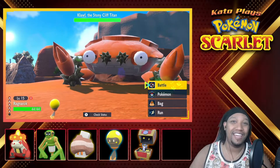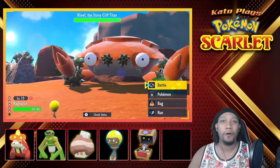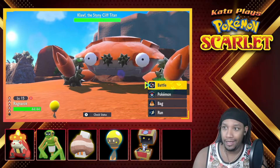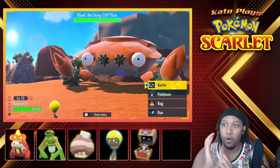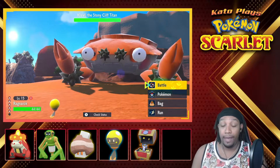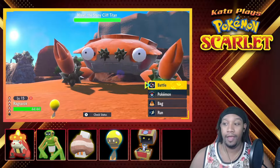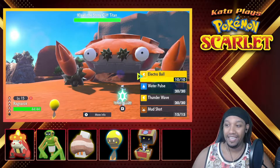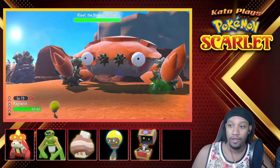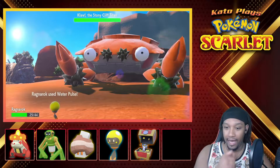What's up, it's KadoDeVille back for episode 8 of our Pokemon Scarlet playthrough. We are not alone — we're fighting the Stony Cliff Titan with our little Ragnarok. I'm really hoping we can do this because that's a big one. Let's go ahead and see how well this works out. I'm gonna use Water Pulse.